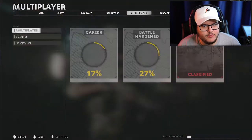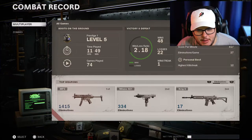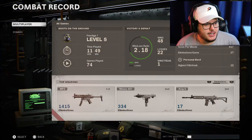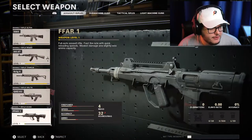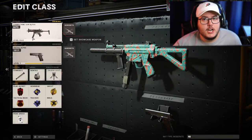For any of you who care about my KD — there it is, 22 and 23 that game. But check this out — if I go to my barracks and look at my combat record, my win-loss ratio is 2.18. My high kill streak is only 12 because I sucked, but that's okay. I've played against a lot of FFAR guys — I have it unlocked, I'll use it soon, I'm just trying to get my SMGs diamond first.